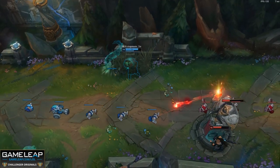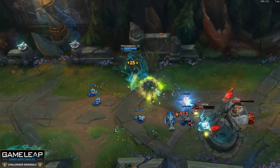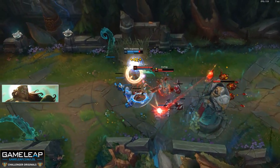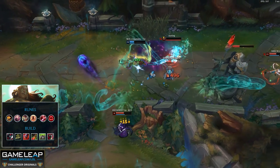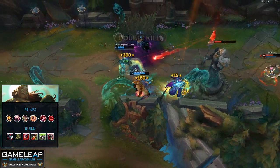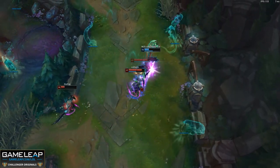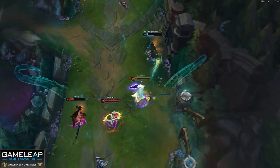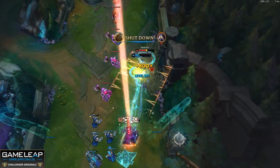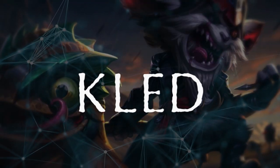Next champion is Illaoi. Just like the last two, she has some pretty good sustain and a ton of damage. Almost all of laning phase revolves around landing your E — that spirit pole is seriously powerful. You're going to want Conqueror, Presence of Mind, Tenacity, Last Stand, Taste of Blood, and Ravenous Hunter. The new Presence of Mind really helps Illaoi out a lot as she can have tons of mana problems. With Conqueror, Ravenous Hunter, and her items, she's got a ton of healing.